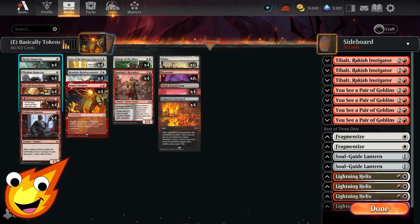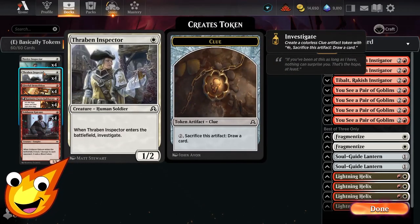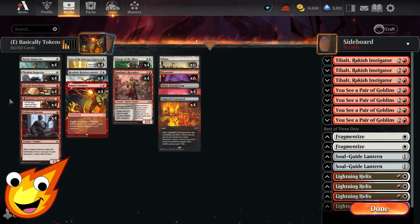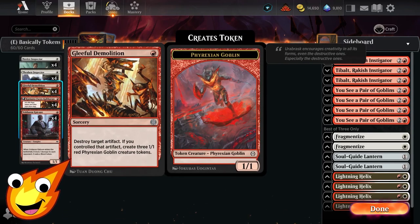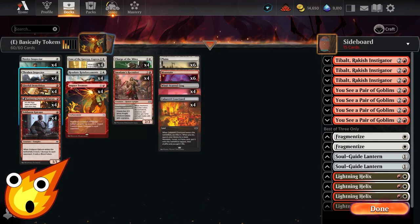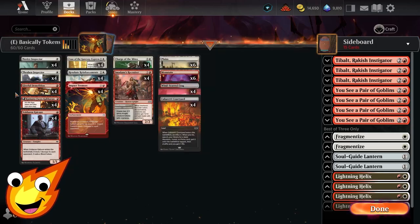In the one-drop slot, we have Novice Inspector and Thraben Inspector. Both of these enter the battlefield and create a clue token for us. We also have Vuldron Epic, which when it enters the battlefield creates a blood token. These tokens are important because of Gleeful Demolition — a one-mana sorcery that allows us to destroy an artifact, and if we control it, we create three 1/1 red Phyrexian Goblin creature tokens. So ideally you get rid of one of your tokens to create more tokens and help us go wide very quickly.